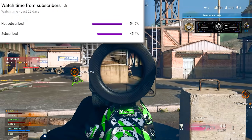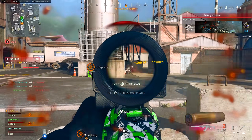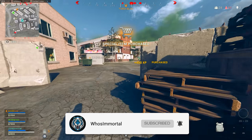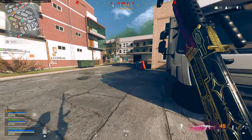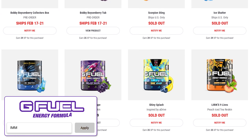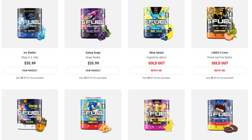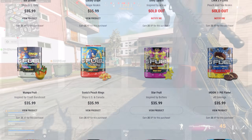We're getting closer to 750K subscribers, so if you want to stay up to date with everything going on in COD news, intel, and updates, feel free to subscribe with notifications turned on. Also, code IMMORTAL is currently 30% off on G Fuel, whether you want a new tub, a shaker cup, or to try G Fuel for the first time via a starter pack.